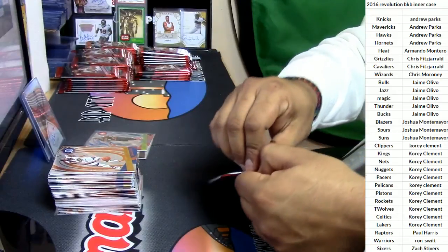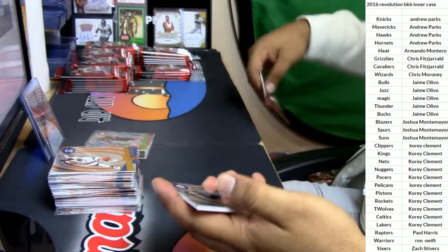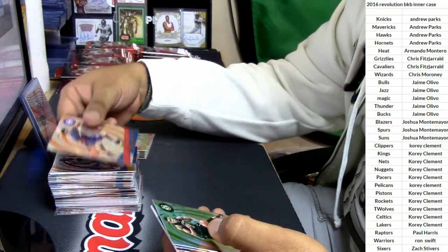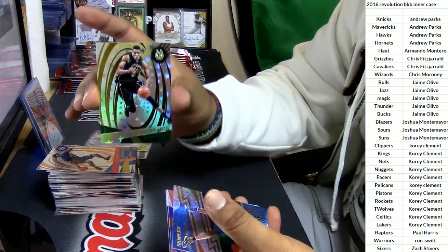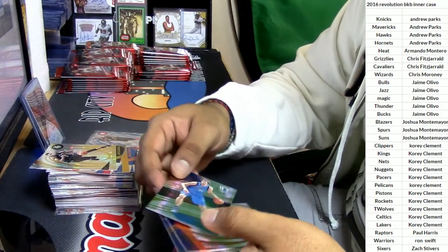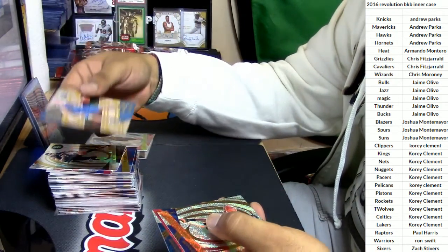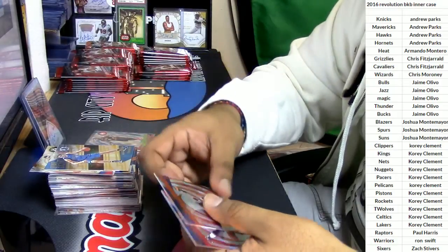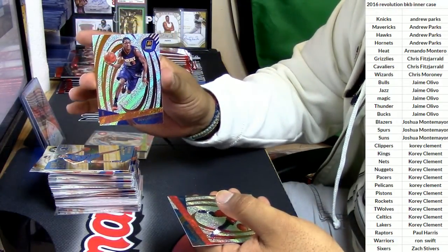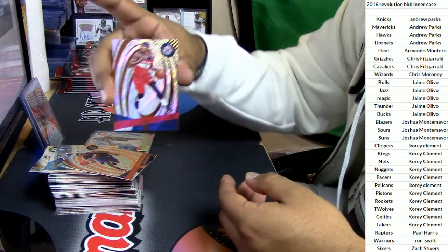So far, Dolphan Fanatic, you have the only autos in this break. Very good — you have all the autos. Stanley Johnson, Pistons. Giannis Antetokounmpo, Bucks. Another Stargazer — Dirk Nowitzki. You got it, man. Brandon Knight for the Suns. Bradley Beal, Wizards.